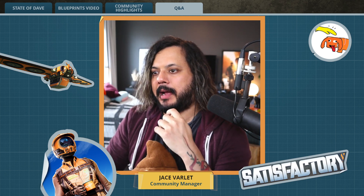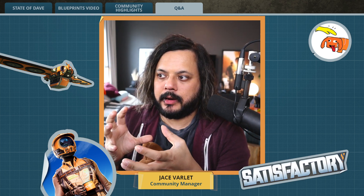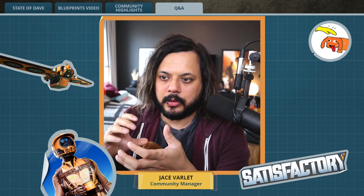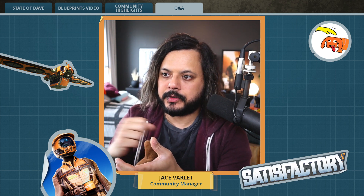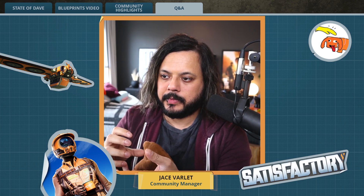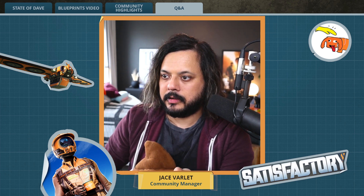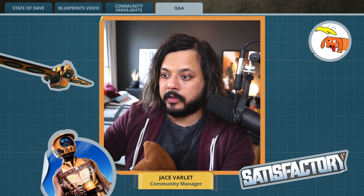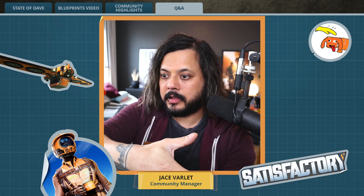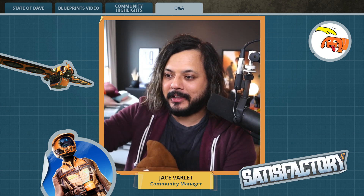What happens to the slugs when you make a power shard? So the slugs — the way this works — the slugs are a very special sort of being. And when you grind them down, most things would just die. But these slugs, they stay alive. And now that they're in smaller pieces, their surface area has increased. The power that you extract out of them is greater because the surface area has increased. And that power is their life leaving their crushed up bodies.